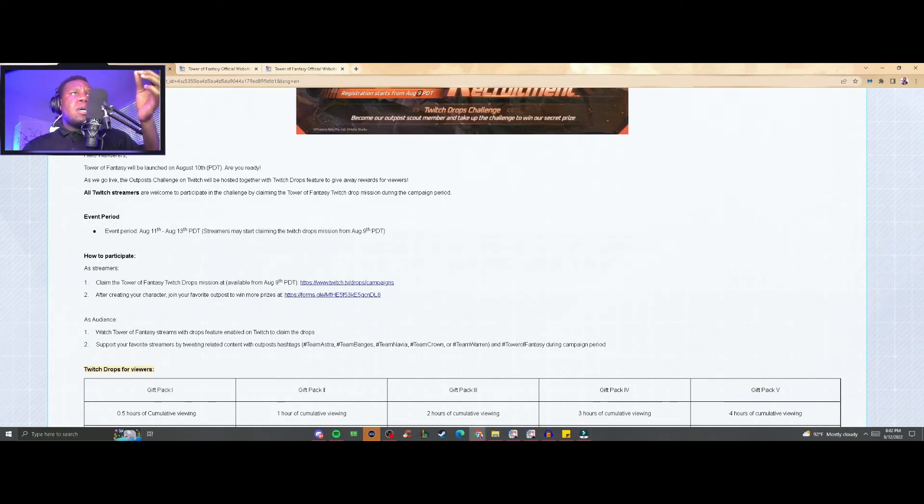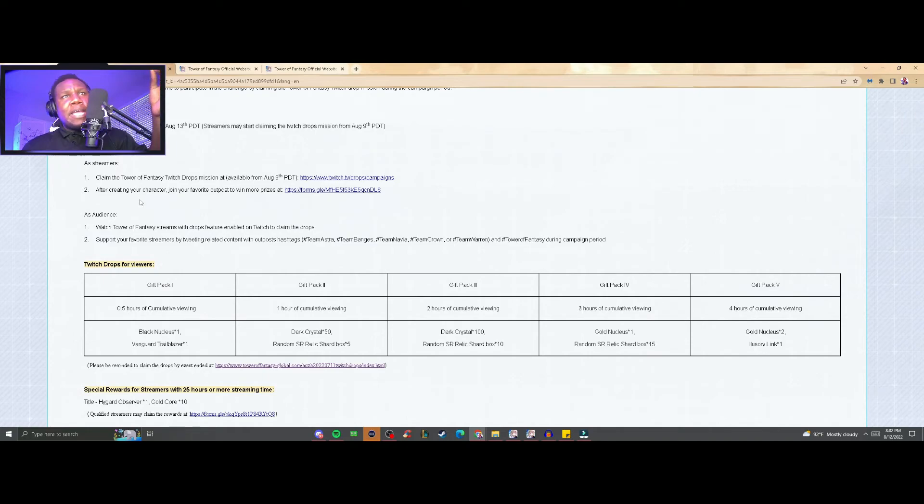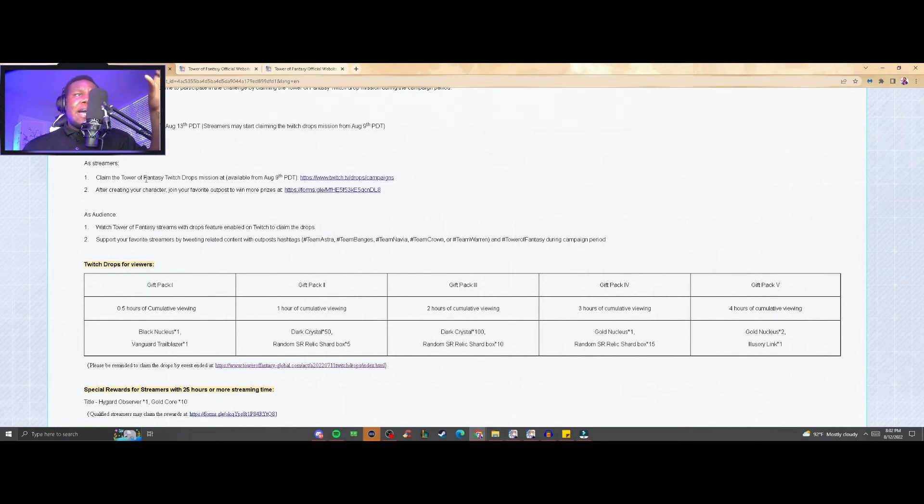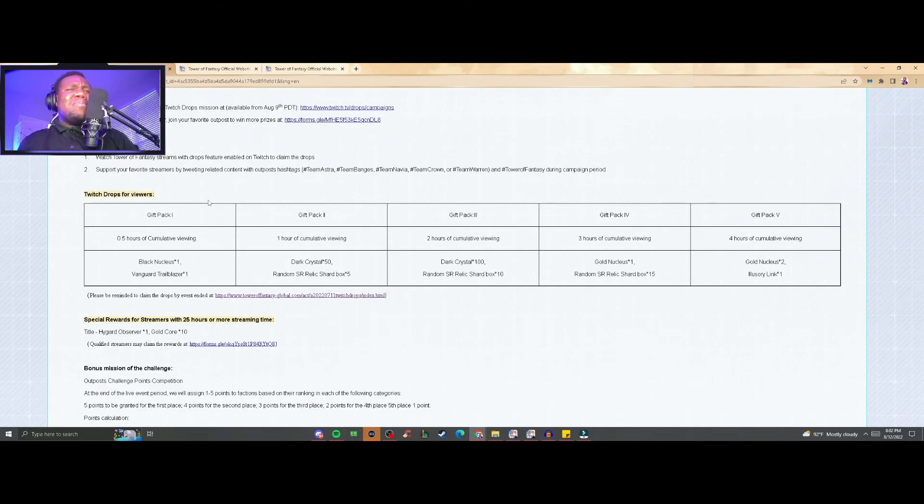About those Twitch drops I mentioned earlier — let's do them. They end on the 14th, or the 13th at 2 a.m. If you have 0.5 hours of cumulative viewing — basically 30 minutes — you get a black nucleus and a vanguard trailblazer. Gift pack two is one hour for dark crystals. Pack three is two hours. Pack four is three hours. Pack five is four hours and you'll receive three golden nuclei, SR relics, about 25 items, and another 150 dark crystals.